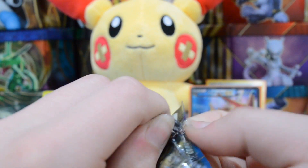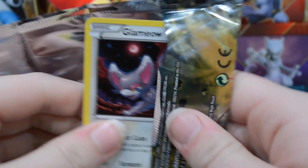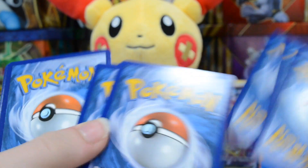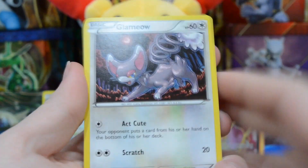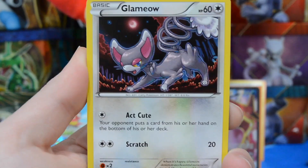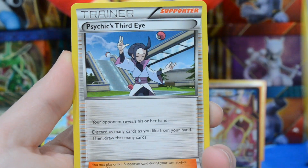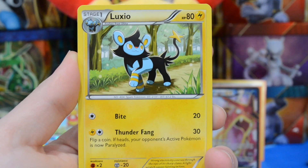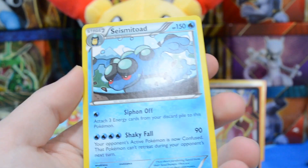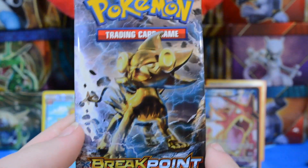If we get the mega Gyarados EX full art I would flip out, but if we get nothing else this blister is already amazing. Code card off to the side — let's see what this pack brings. We have a Glameow — funny enough my cat is meowing upstairs. We have a Psyduck, Clefairy, Slowpoke, Psychic's Third Eye, Dunsparce, Luxio — a reverse Dunsparce and a Seismitoad regular rare, so nothing out of that second pack, but I can't complain.